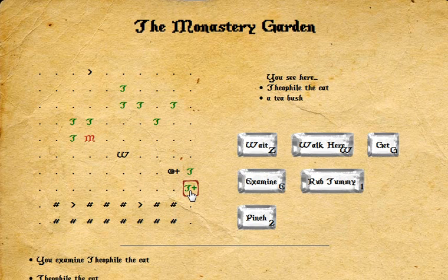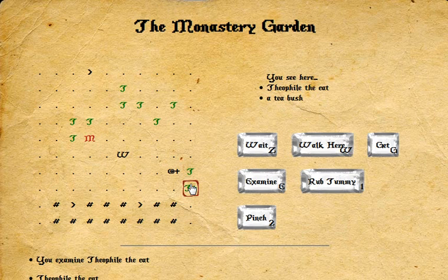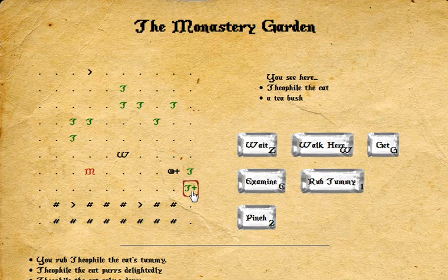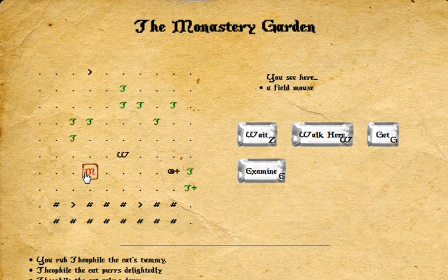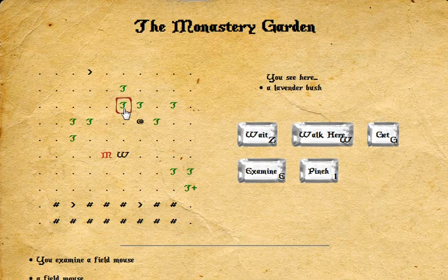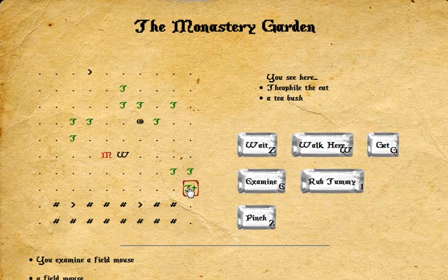Oh, I had to step into stuff. Thelophile the cat — which you can't read — has claws, hungry, soft, conscious, blah blah blah. So I guess the plus means that you're kind of sitting in it. I don't think I want to pinch it. Let's try rubbing its tummy. It purrs delightedly. It calms down. And then there's you, which is a mouse. That mouse really gets around, doesn't it? I need to somehow get it to the cat, I think, because the cat is hungry according to the game.